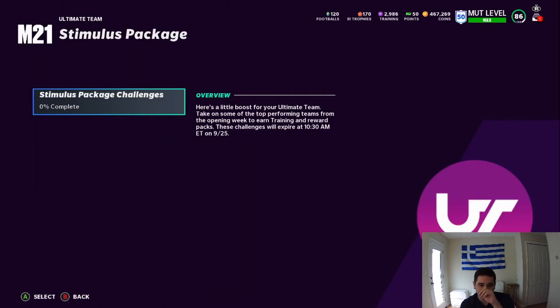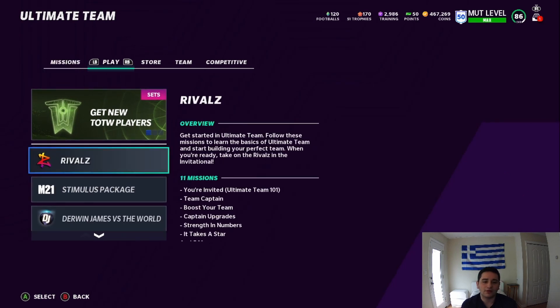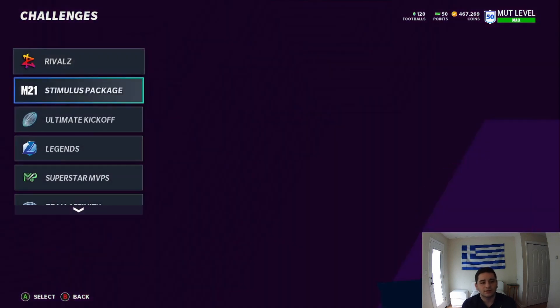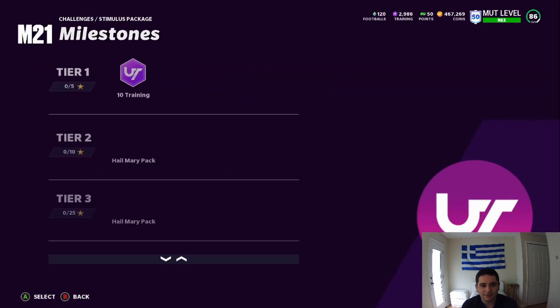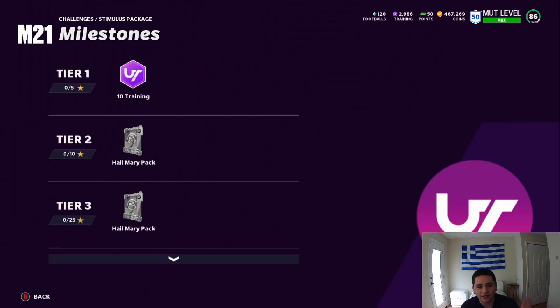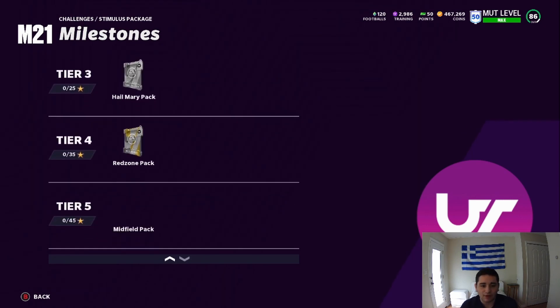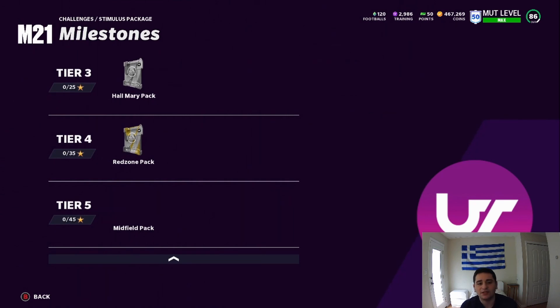I mean, you get some training, you get some packs. The one solid thing I like about this - the only reason I'll do it - you're going to make around 75k in coins. You get 10 training, a Hail Mary pack, a Hail Mary pack. Obviously you can get lucky in those packs, but they usually do nothing. Red zone pack, you get a 50k quick sell, and then a midfield. A red zone is 25k and then a midfield is 10k.